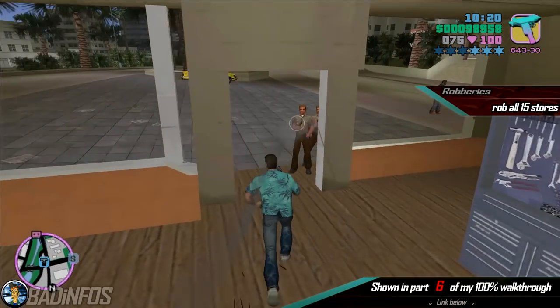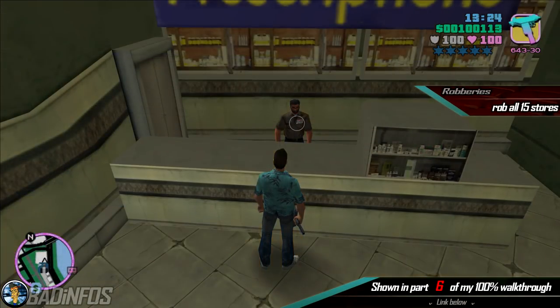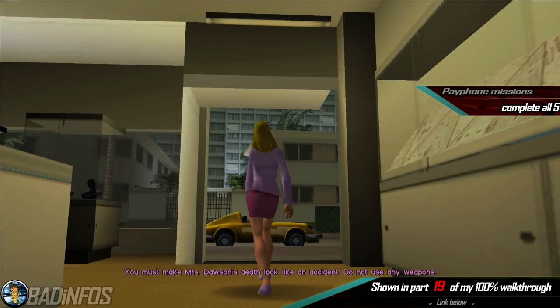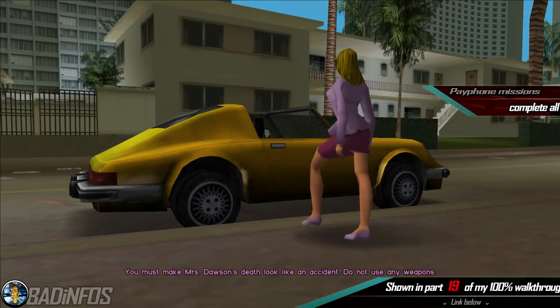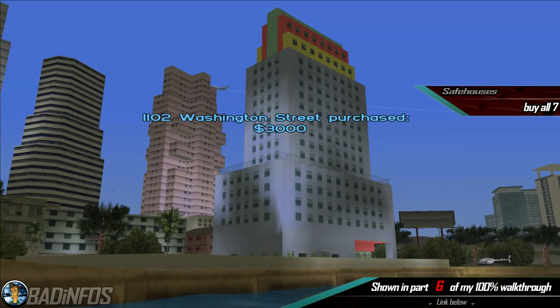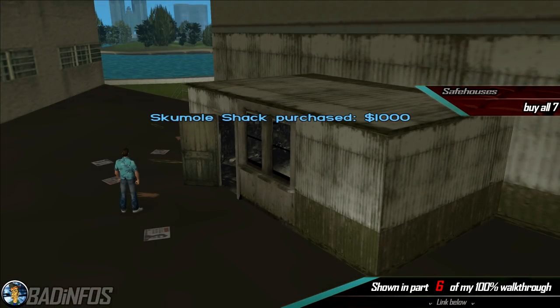You need to rob all 15 stores in the game, 8 on the first island and 7 on the second island. You need to pass all 5 Payphone Assassin missions for Mr. Black. And finally, you need to purchase all 7 safe houses in the game, 5 on the first island and 2 on the second island.